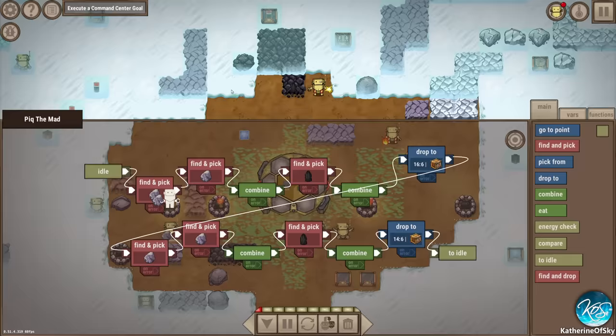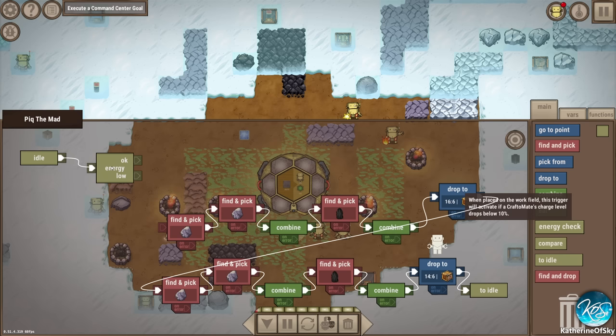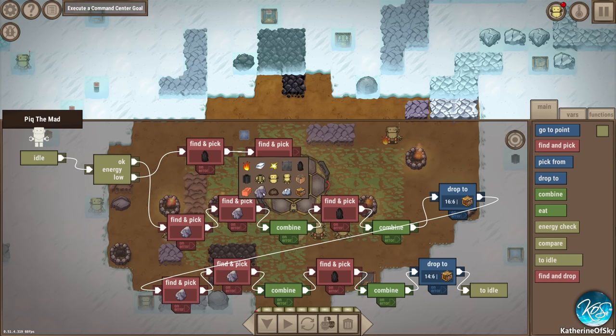So what we're going to do is get these guys to do a thing before the idle. Let's do the energy check here. This is what it is - it's not an if, it's an energy check. If okay, then do your job. If energy low, then find and pick - we're going to have them find and pick coal and find and pick stone.